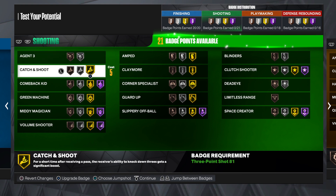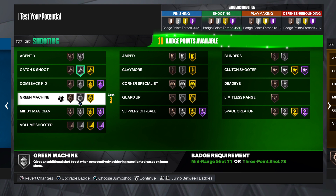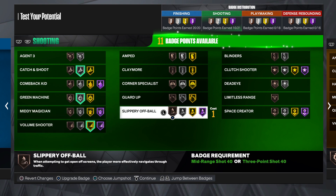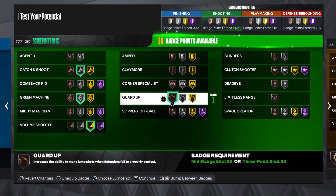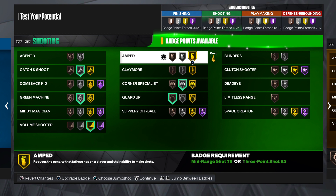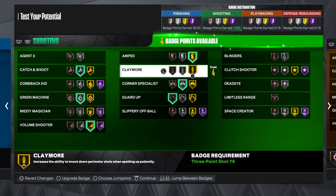And then shooting: if you're making this build for Catch and Shoot, go with silver. Silver Green Machine, gold Volume, Gunner looks good on bronze, so go with that. And then Corner Specialist, do that, and then Amped, and then Claymore, just like that.